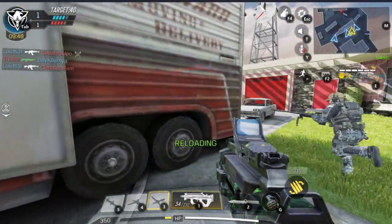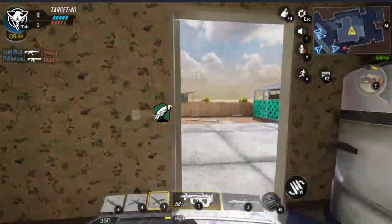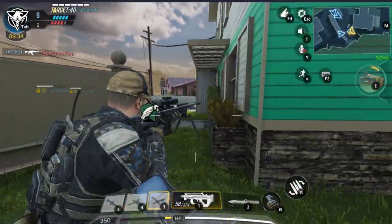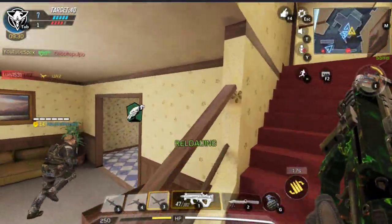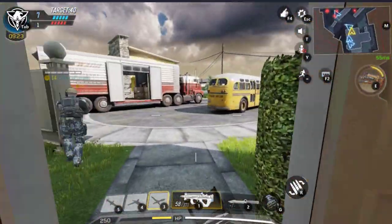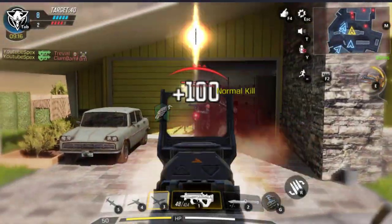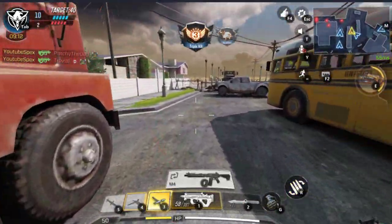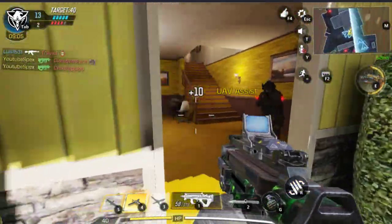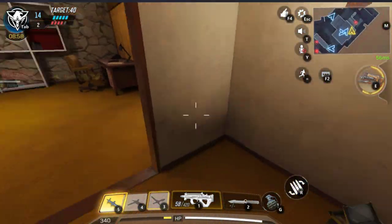We got an assist. I found a really good strategy — when you shoot someone, go into prone because people don't think about it. You might be able to kill them. Let's go, first kill! I love how they introduced the old maps — it's the old Nuketown, not the futuristic ones. It's the original one from Black Ops 1. Oh, double kill! UAV up. Double kill again, and we got a hunter killer.